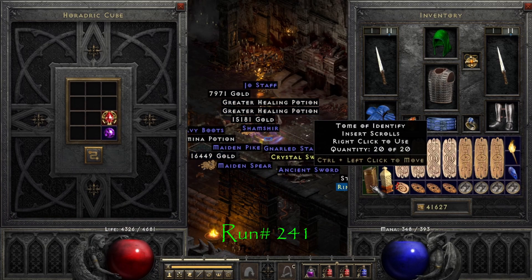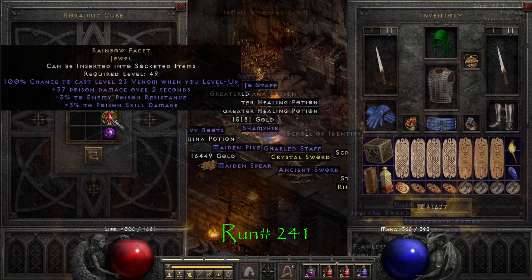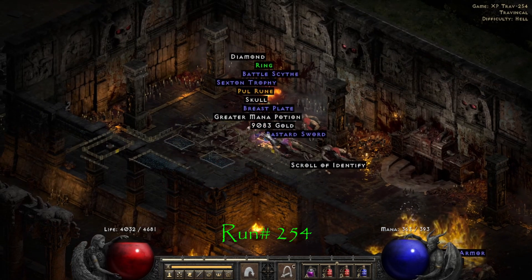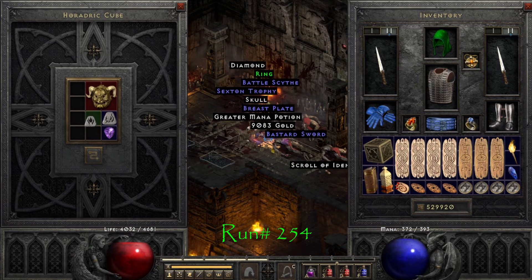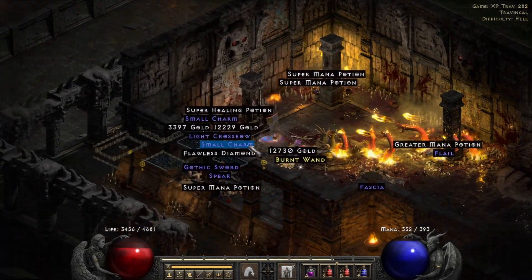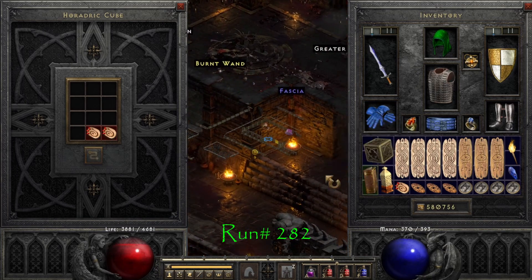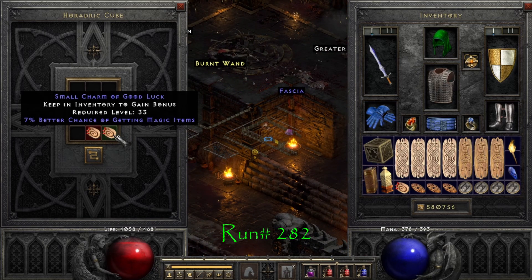On run number 241 we find another fast hit recovery facet. This one comes out 3-3 poison — pretty much garbage. Run 254, we find a Pul rune. On run number 282 we find a 7% magic find small charm.